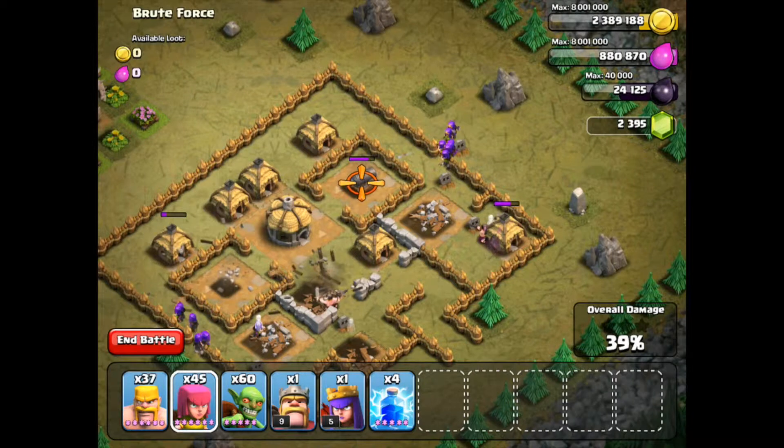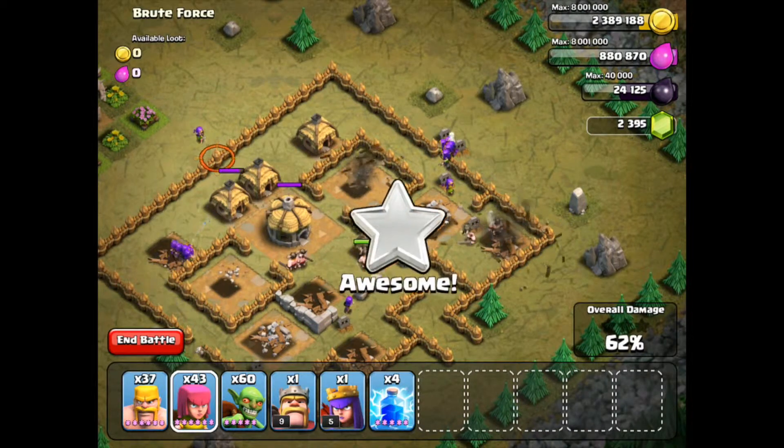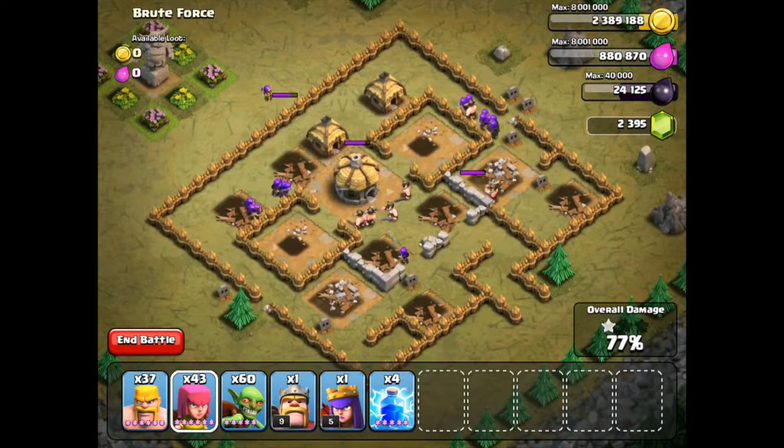And once those two cannons are dead, you're good to go. Also, just so you know, one balloon, or a dragon, or any air troop like a minion would destroy the whole map because there's no defence that can shoot down balloons.